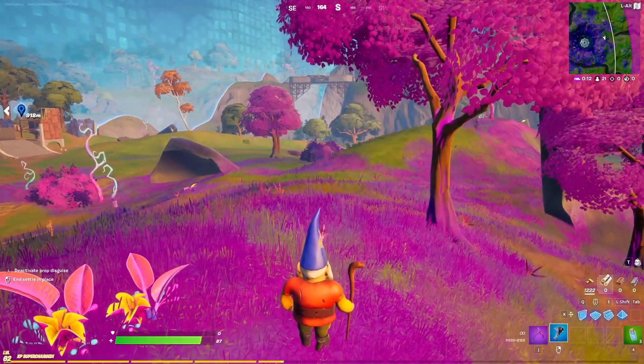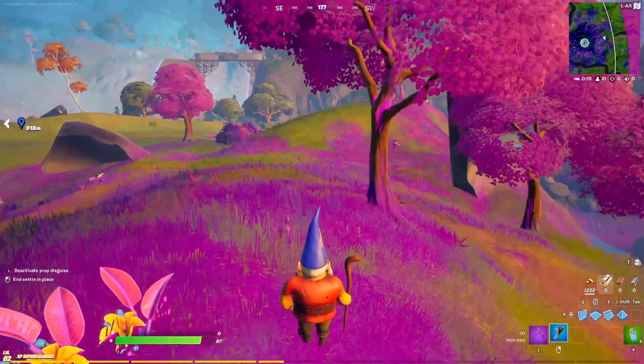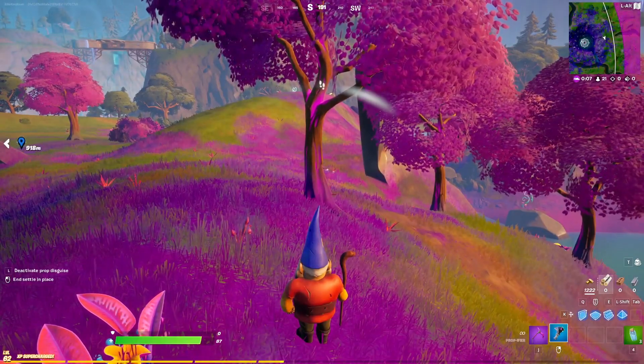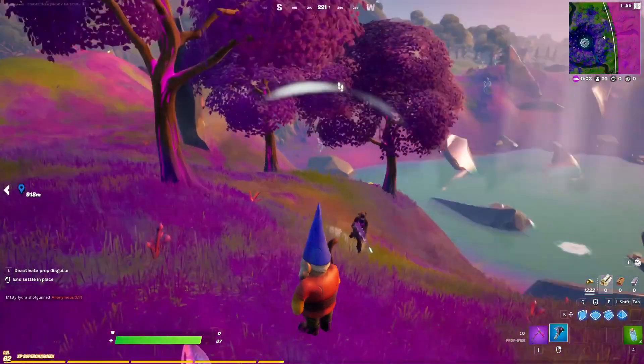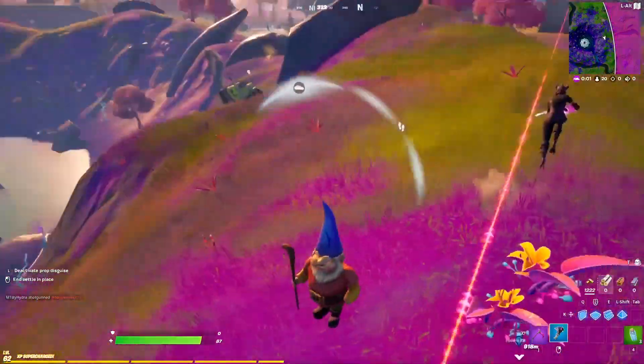So there you go, that's what we can expect tomorrow. I'm sure there are going to be other changes too, but the highlight is the new prop gun coming to Fortnite Season Seven. Hopefully you guys enjoyed this video — a like is always appreciated, and don't forget to use my Support-A-Creator code which is Tabor Hill.